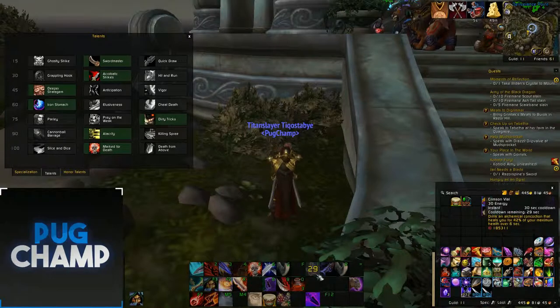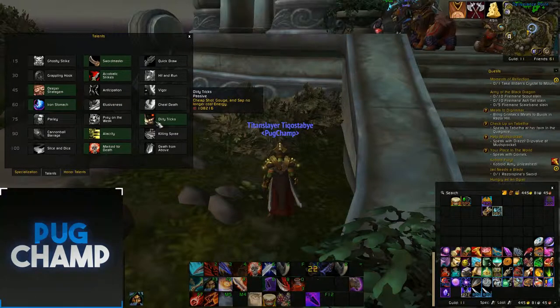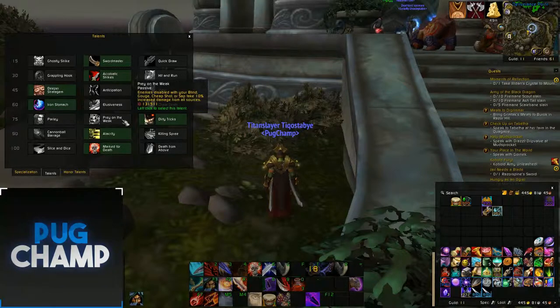Iron Stomach just for the fact that my overall healing is going to be up more — I'm basically going to be using Crimson Vial on cooldown, and because that's healing more it's just going to be good. Dirty Tricks means Cheap Shot, Gouge, and Sap no longer cost energy, which is good because I'm going to be sapping a lot.